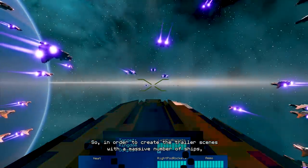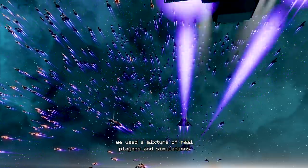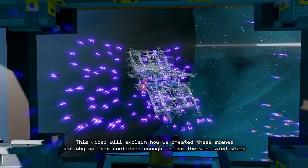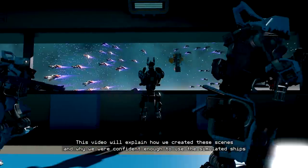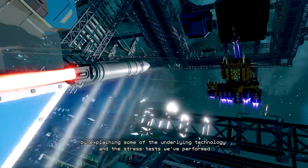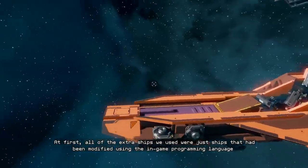In order to create the trailer scenes with a massive number of ships, we used a mixture of real players and simulations. This video will explain how we created these scenes and why we were confident enough to use the simulated ships, by explaining some of the underlying technology and the stress tests we've performed.